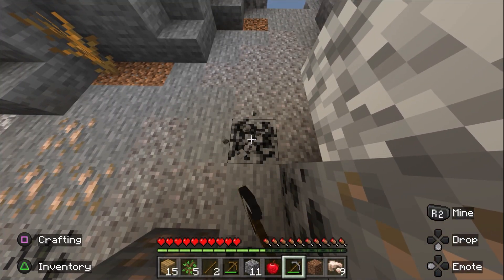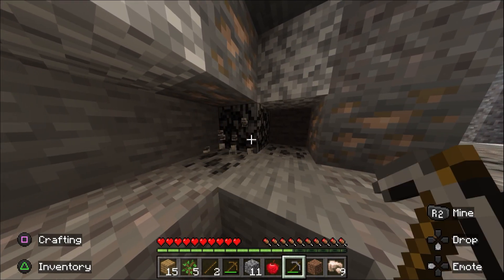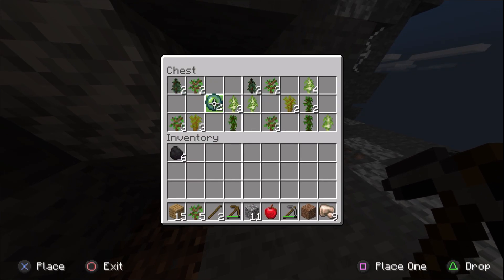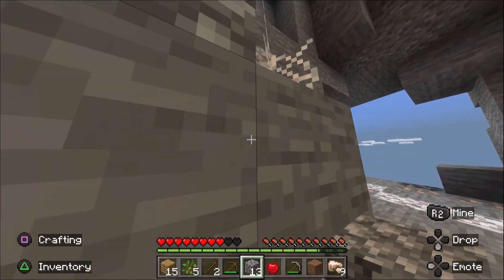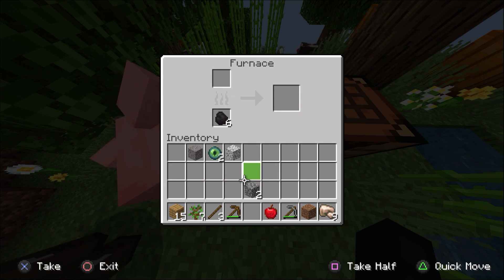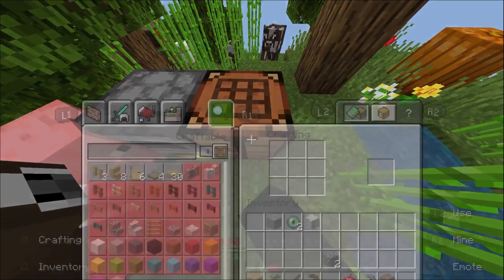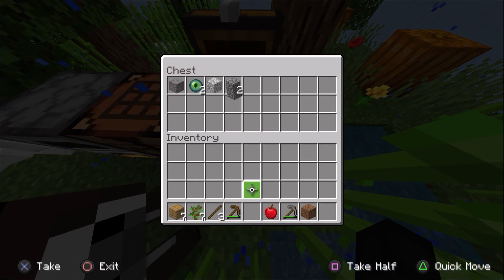The nice thing about these one chunk challenges is it's a lot smaller of a world, so it's easier to find things. Ooh, treasure chest! An eye of ender - okay, convenient. And I fell. I am such a noob. Put the coal in and that in. Let's go ahead and make a chest. And it is raining - that is fine, 100% fine.